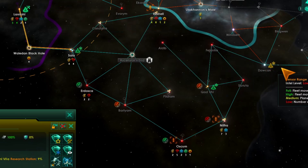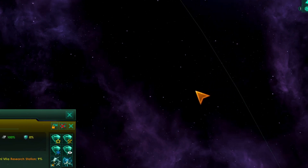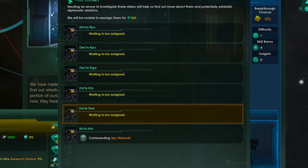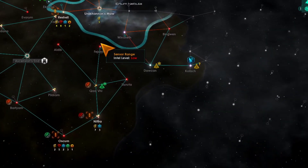We have another one — is this an actual one? It looks like it's an actual civilization. Then there we go — we'll found our second one.